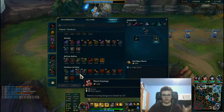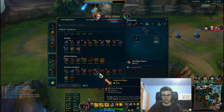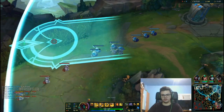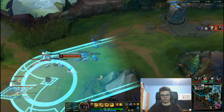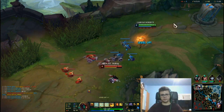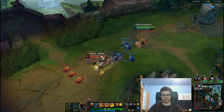Again, the build: start with Corrupting Potion, go for Blade of the Ruined King, then boots, Eclipse, Sanguine Blade or Death's Dance, then Thornmail or Gargoyle Stoneplate. Gargoyle is a situational item — get it last or after the core. It's a good late-game item especially when you want to engage with your ultimate and survive in fights.